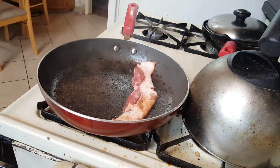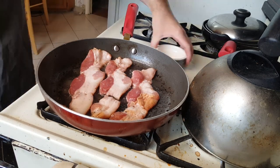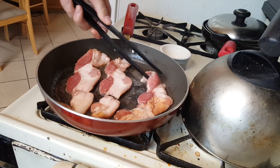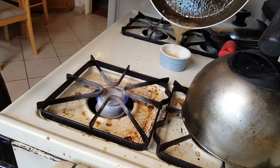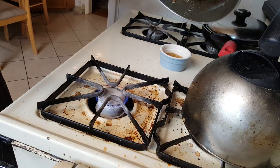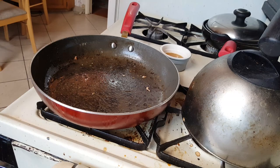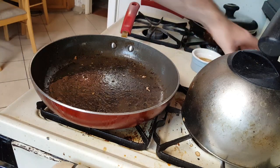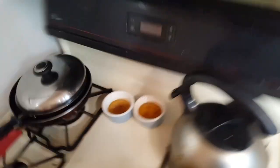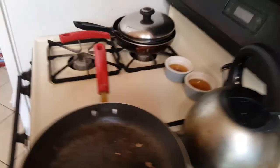The thick-cut bacon has to be treated entirely differently from the center-cut, because it's about four to six times the thickness. Do maybe two or three strips at a time tops. One pan full of thick-cut stuff renders as much fat as an entire package of the center-cut bacon, so we don't want to get too crazy. Other than that, it's the same story: cook once on each side, set aside on a rack to drip, give it a minute between batches, and repeat.